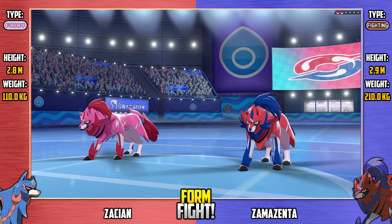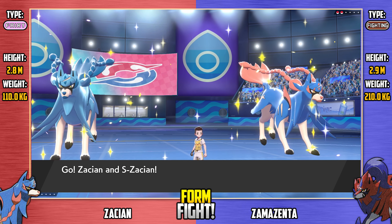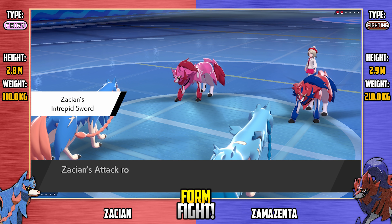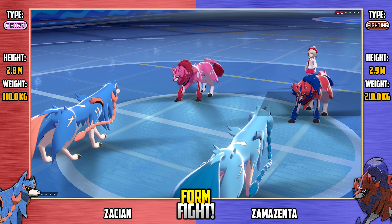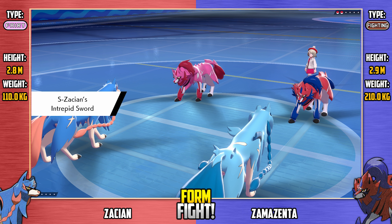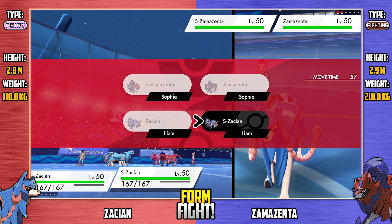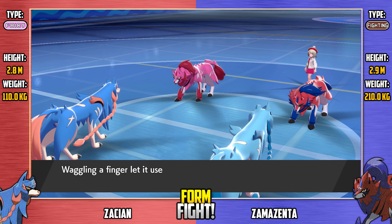Here we go — it's Zacian versus Zamazenta! A few of you have asked for this battle and I've finally delivered. Everybody's on the battlefield — I really like the look of shiny Zacian. We've got Intrepid Swords and Dauntless Shields activated all over the place before we get started, so Zacian starts the battle with plus one attack each and Zamazenta starts with plus one defense each. This kind of gives the advantage to Zacian, because Zacian's stat boost won't be ignored by critical hits, whereas Zamazenta's will.